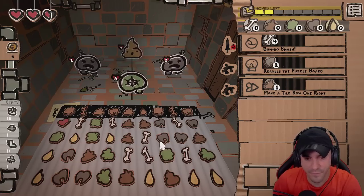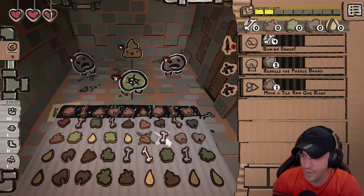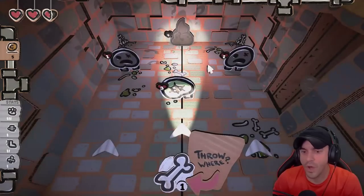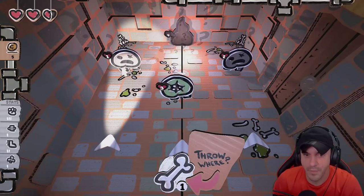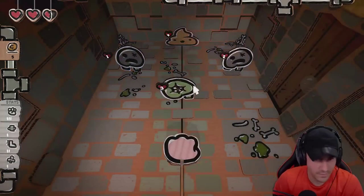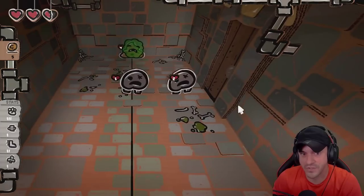Chocolate does nothing for us. Bone does a lot for us. So let's go — I know it seems like a little bit of a waste, but what bones do is give us a one-hit. Here's a one-hit enemy. And then you get the punch on top of that — that's a double yeet. That's why bone is really good.